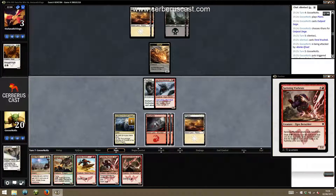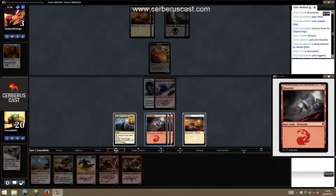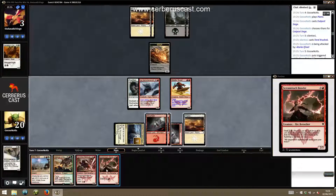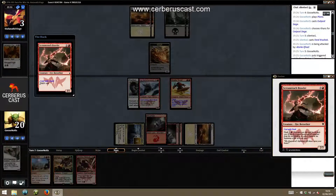If we dash two creatures here we put him to one. I'm one mana short of being able to dash twice. That does make twin bolt lethal off the top, which is probably the better plan here.